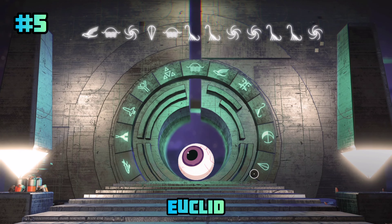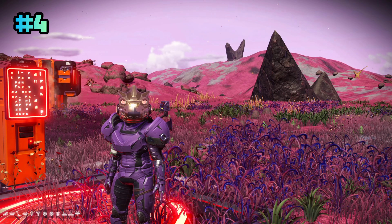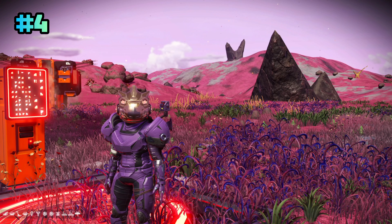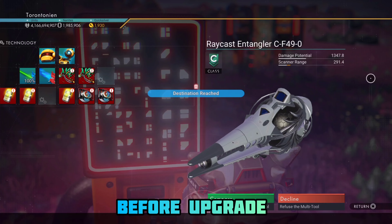Alright Travelers, today at number 5 we have a pistol-style yellow and black experimental multi-tool with a pretty decent supercharged slot layout. Say hello to my little friend in the Euclid Galaxy at the Space Station Shelf today.